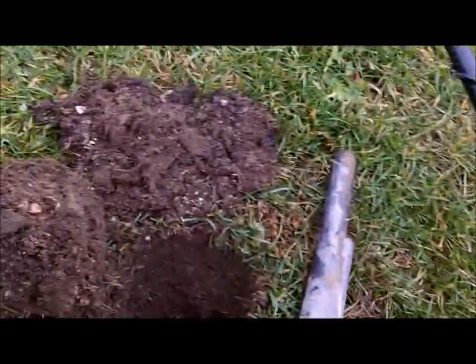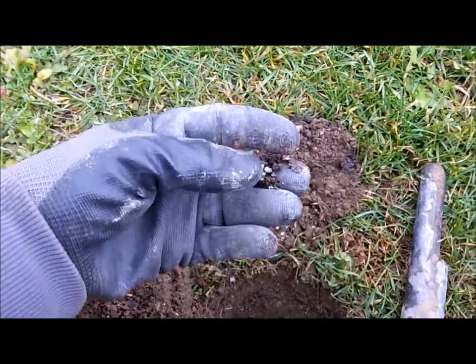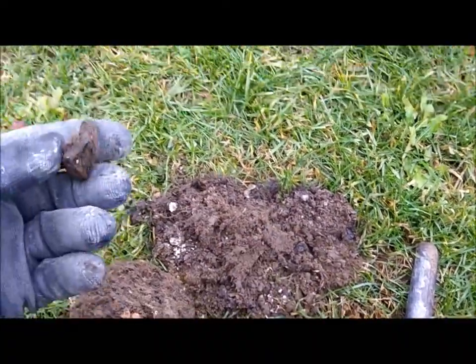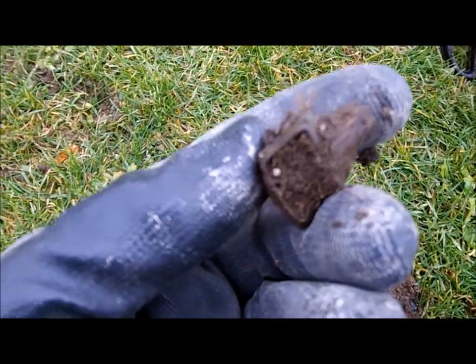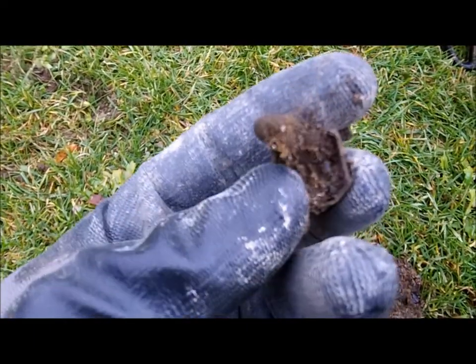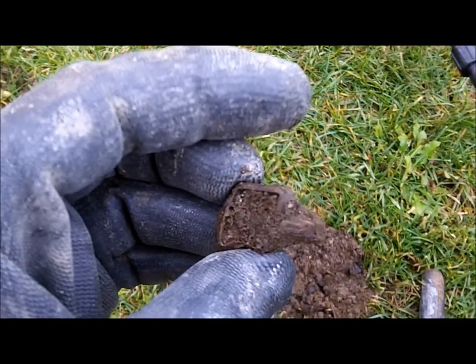For our next find, in amongst this black stuff here, which really messes with your detector, we've got a ring — looks like a class ring. Looks like he should have went to Jared. What a crappy looking ring. Oh well, I'm glad to have it. We'll clean her up.